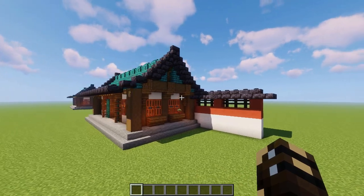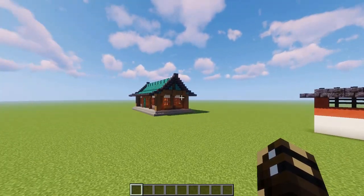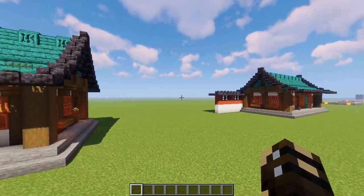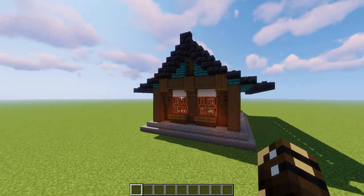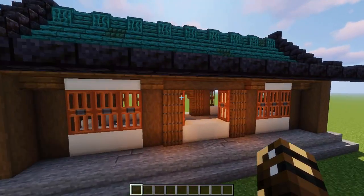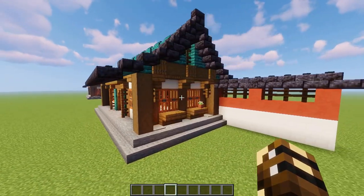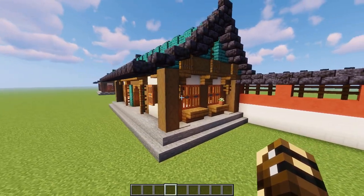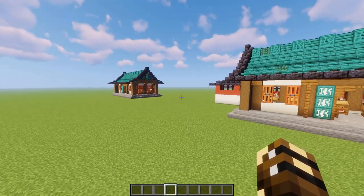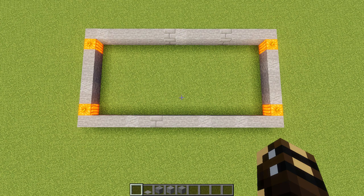If you don't actually want a trading hall and just liked the look of the house, never fear — I'll be doing a tutorial for two different versions. We've got the one backing onto the wall with the villagers inside, and then a completely freestanding version that's just for looks. I won't be doing an interior for the freestanding one. Since the only difference between these two houses is the back wall and the interior, we'll leave that till the end and I'll let you know when we split off. Okay, let's get started.